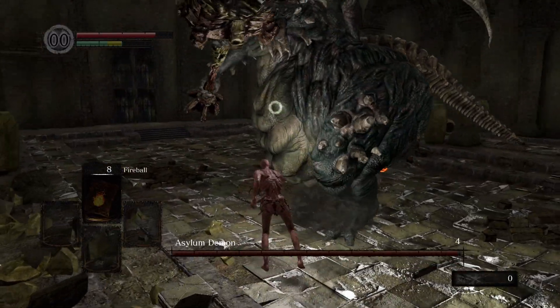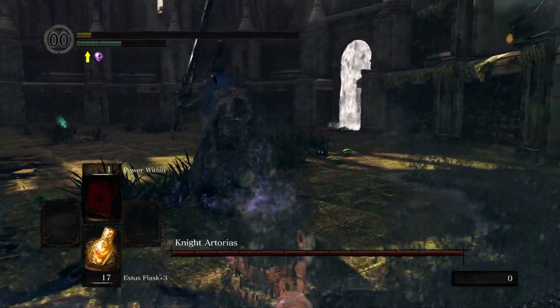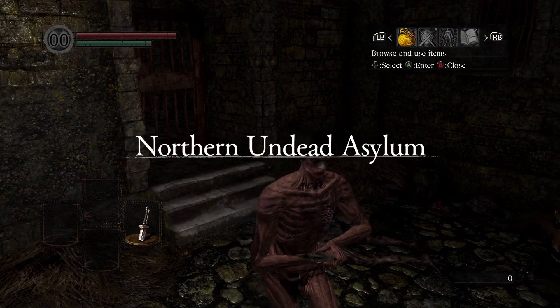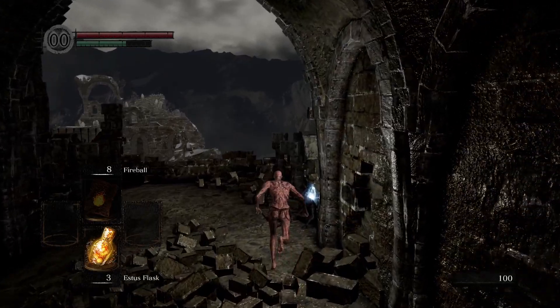I could punch my way through every boss fight while naked, but that would be boring and I'm not good enough to do it, so I guess I'll have to find a more interesting way. Even if we choose the Deprived, we start with the Straight Sword Hilt in our hands, that obviously has weight, so we might as well use the Pyromancer and remove the armor along with the sword as we begin.